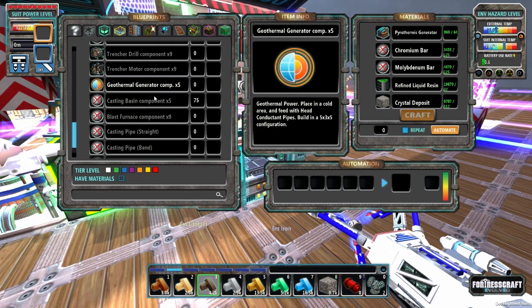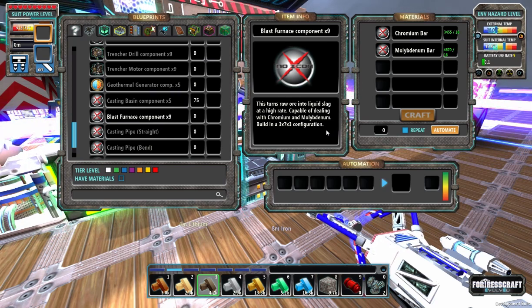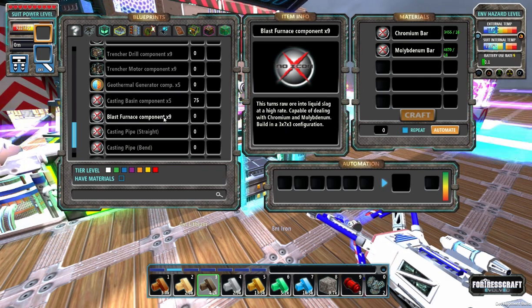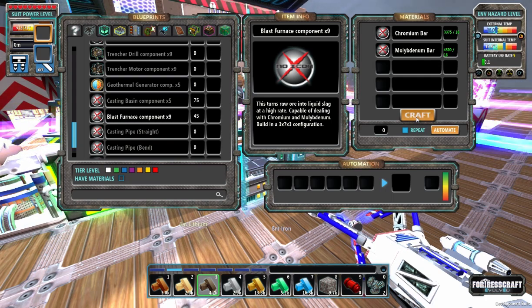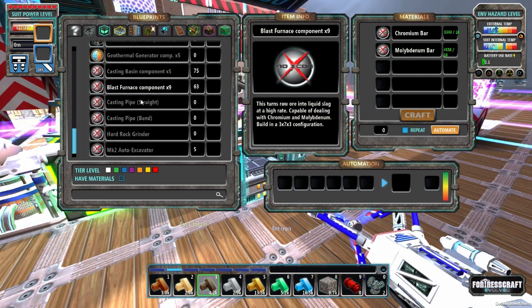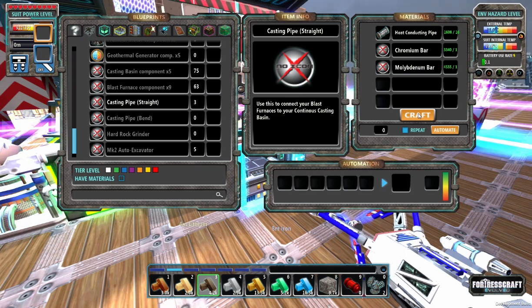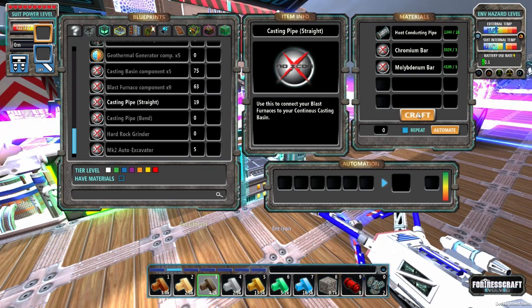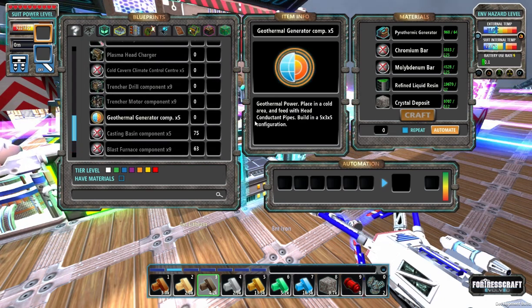The last furnace — we definitely need one of these, we actually need more than one. The casting basin can account for four of these; it produces ores just that fast. This is a seven by three by three, so that's nine, meaning we need seven clicks of this. I think that's going to be good. Let's get a few of these — 16 come out. DJ's getting a little crazy with the costs associated here. Why is 16 pipe going into one pipe? I don't know.